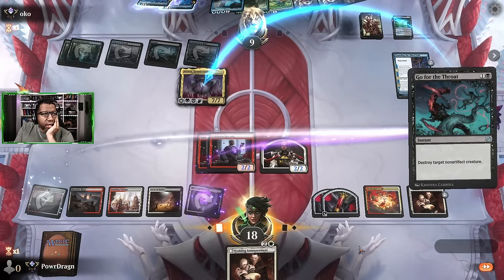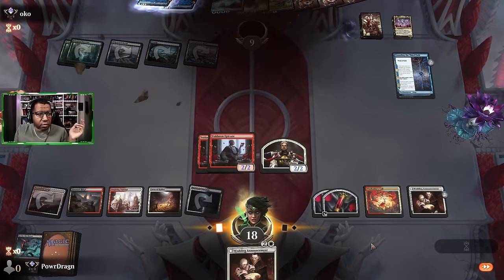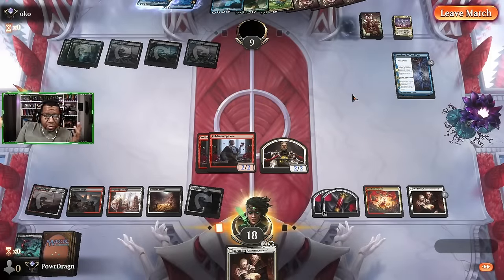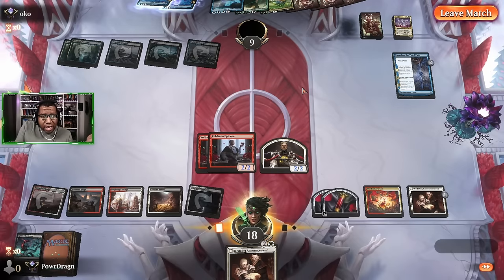First things first, we got to kill Atraxa. We got a little lucky because we only had six damage there - I could have went looking for maybe seven or eight, but I don't think we had a way to do the last three. Maybe they just assumed we did and that was it. We'll take it, but I'm putting a little asterisk next to that one.